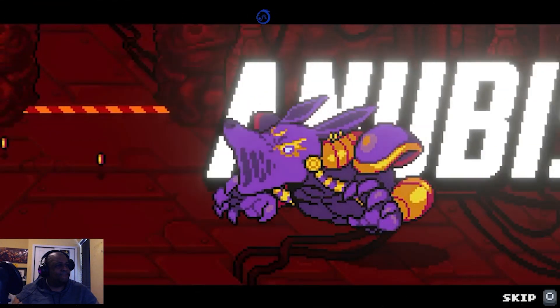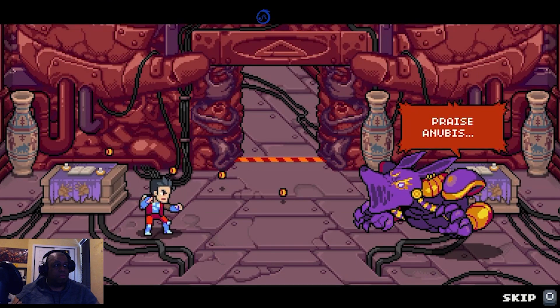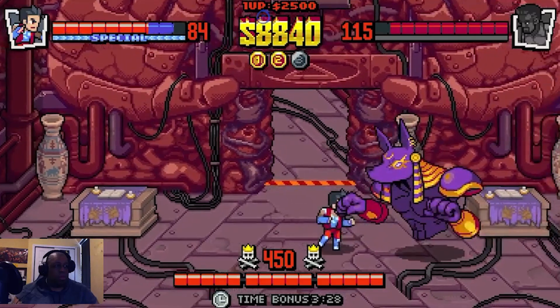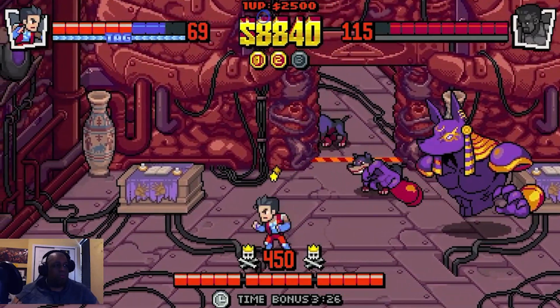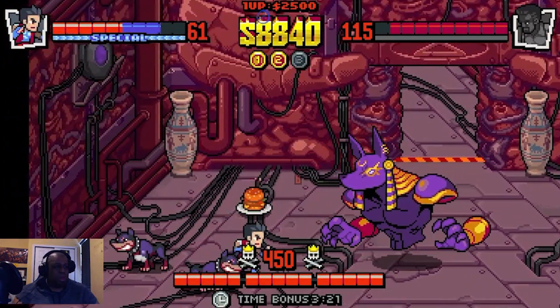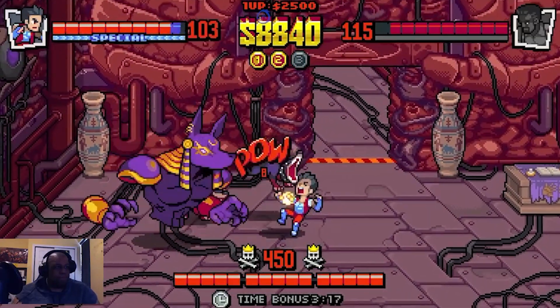We got Anubis — freaking annoying dog god of Egyptian culture. He has three bars of health, which is insane. He has a breath attack that causes confusion, an electricity attack, and a grab. This is definitely a boss fight.